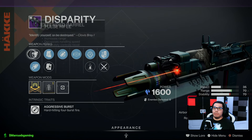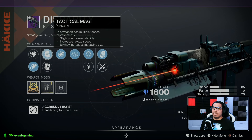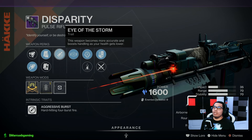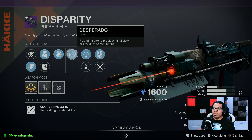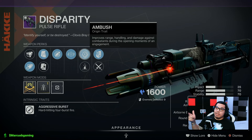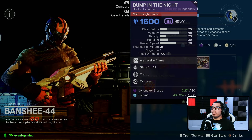Then the Disparity — a pulse rifle, my bad — with Extended Barrel or Corkscrew Rifling, Tactical Mag or Alloy Magazine. Eye of the Storm: as your health goes lower, your aim gets a little stickier and you get more handling. Then Desperado: you get a kill, reload right after the kill, and your fire rate goes way up. Then Ambush origin trait or Hakke Breach Armaments origin trait with a stability masterwork. This is very good for PvP.